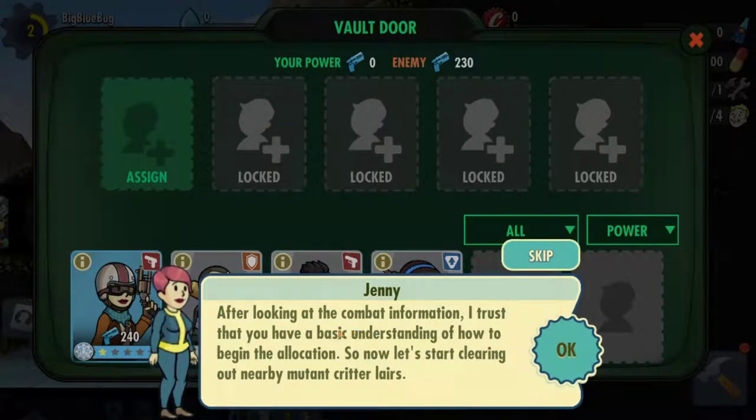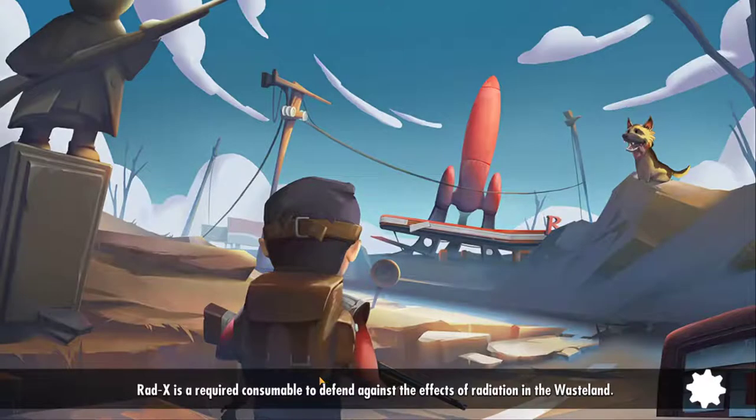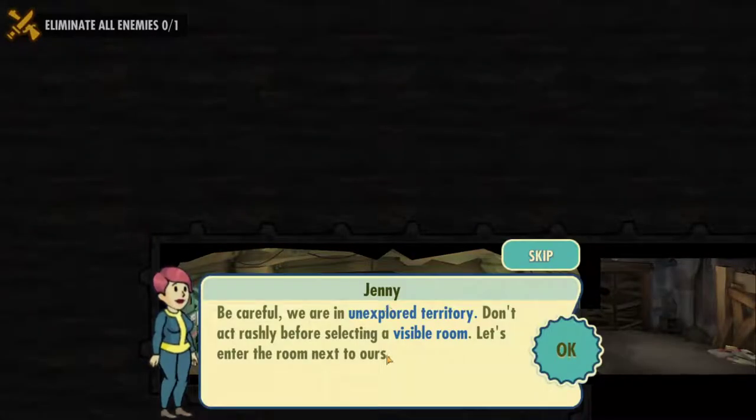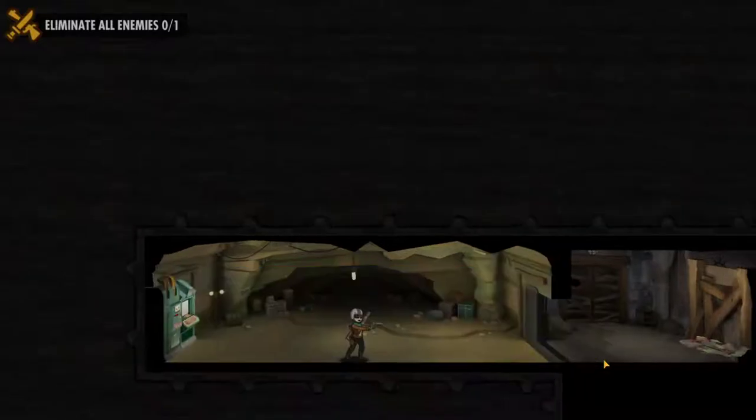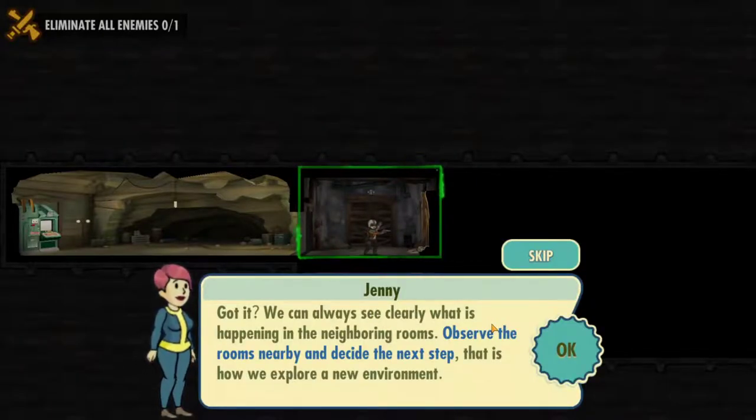After looking at the combat information, let's start clearing out the mutant critter lairs. There's a little load screen - this is so nice looking. Be careful, we are in unexplored territory. Don't act rashly before selecting a visible room. I am getting a little frame dropping here, but nothing insane. You guys might see it a little but it's not that bad compared to what it was in my last run.